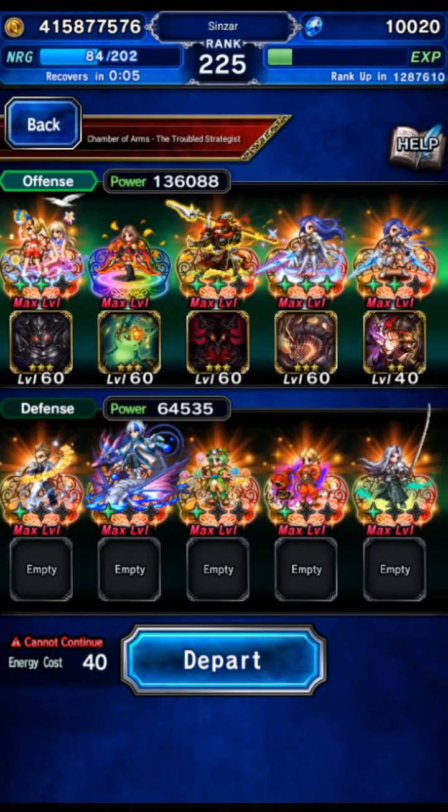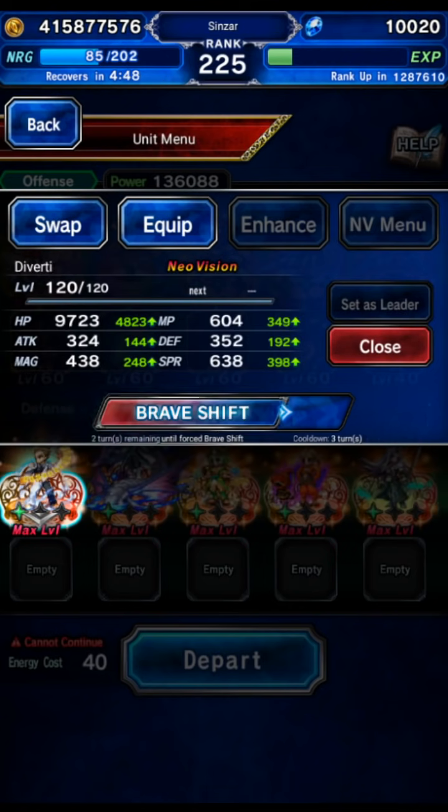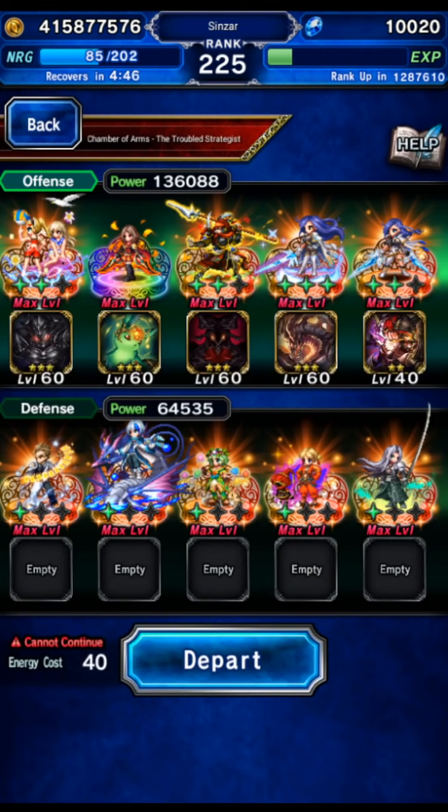Let me explain where we're going first. Ignore the bottom row — we're not going to use them. I'm just using that for my personal limit-break leveling experience. This is going to give a lot of LB experience to all 10 units, so I'm using the bottom row to level up the LBs of some units. We're not going to use them or the party swap mechanic. We're going to use the top row team.